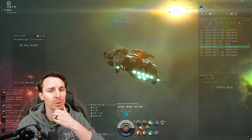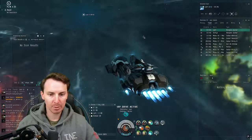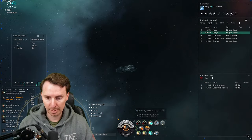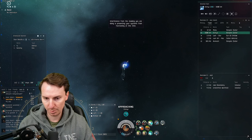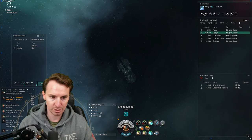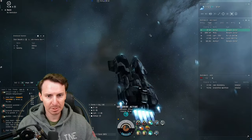Now let's go through how to do the warp cloak trick. The Kronos is a pretty ship. There's an order of operations: align, cloak, prop mod — in that order. I typically have my prop mod and cloak bound to similar keys in my travel fit. Align, cloak, prop mod — you can see the prop mod is on while the cloak is active. Then turn off the prop mod. When the prop mod is about to end, untick the cloak, click warp, and you will instantly warp from cloak to the next spot. Takes a little practice, but that's how to do it.